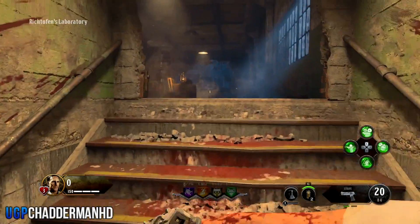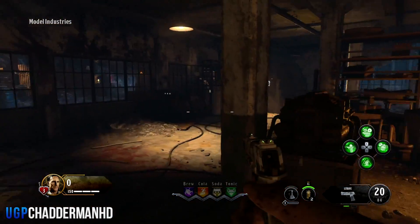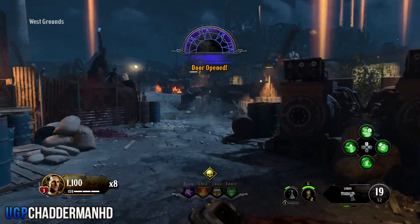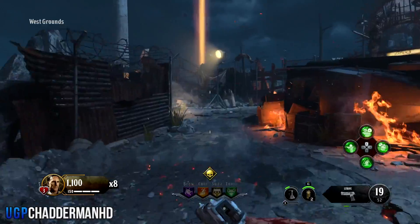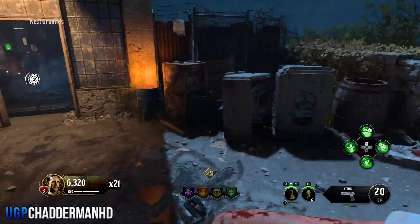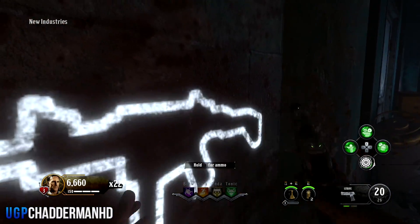You're going to be spawned in at Richtofen's Lab, also known as the Modern Industrials. From there you just want to kill enough zombies so the door opens, because the door will be closed at that point. Then make your way over to the West Grounds. Once you're over in the West Grounds, you're going to have to kill a number of zombies in this location — it gets harder as you get past each area — and you want to do that until the next door opens.